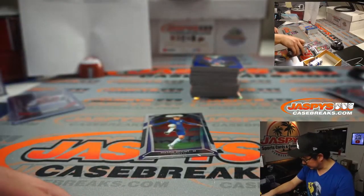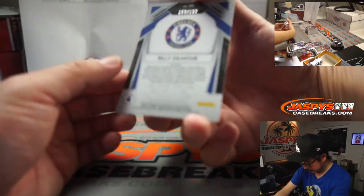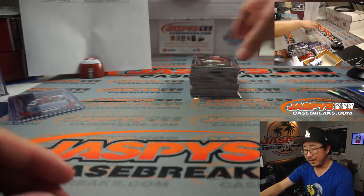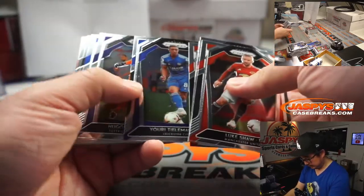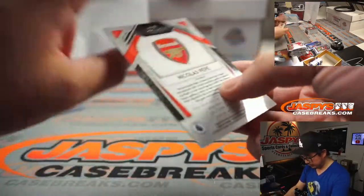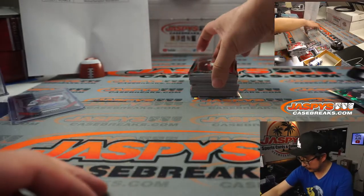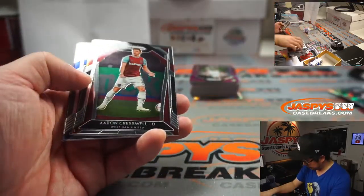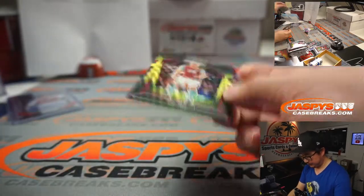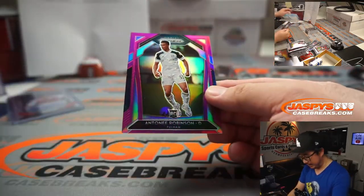Mason Mount for Chelsea has been playing well — Matthew. We've got Billy Gilmour, solid, 153 out of 199 — blue rookie, another one for Matthew and Chelsea. Jordan Henderson, Jordan Pickford, Nicolas Pépé, 22 out of 49 — green cracked ice for Arsenal for Robert. Ben Mee for Burnley — Robert. We've got Anthony Robson, 32 out of 99 for Fulham — that'll be for Taylor.